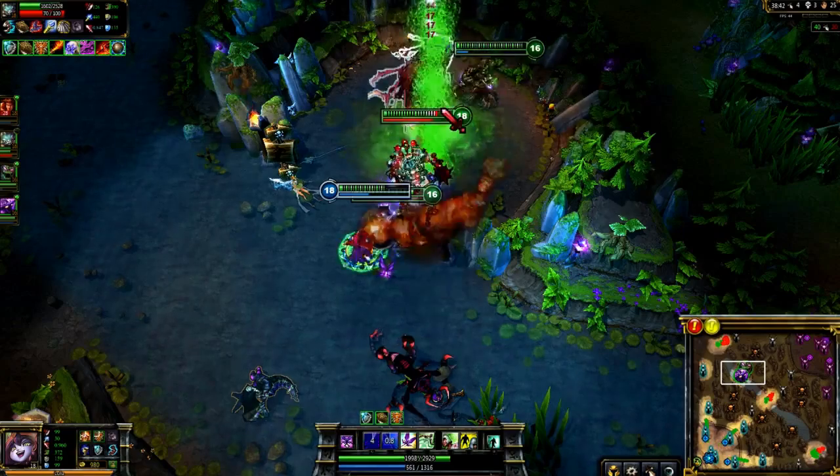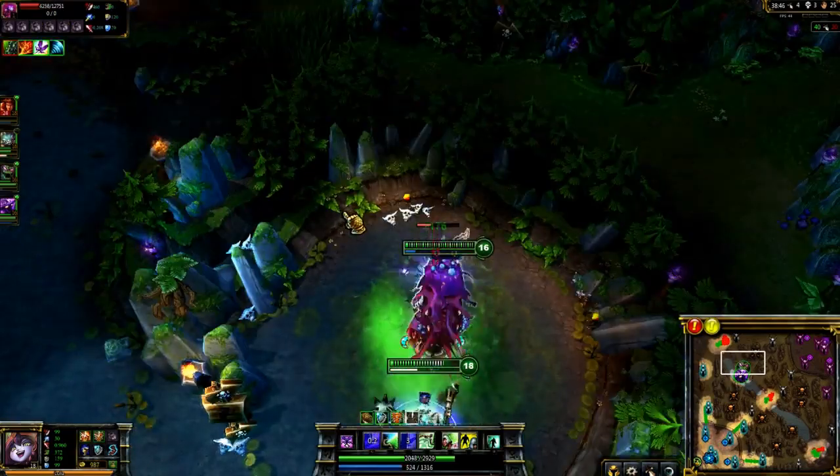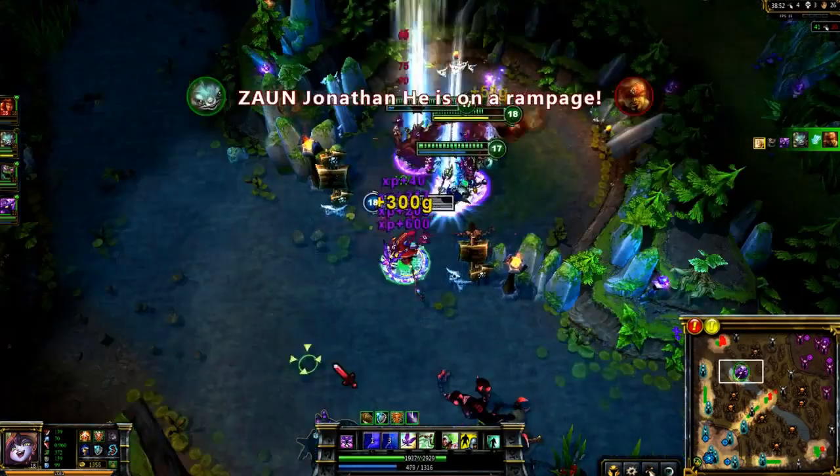When your team attempts to kill Baron, save Whimsy for any potential steal attempts. Here Lee Sin comes in to steal Baron, so I tag him with Whimsy, and our team turns to focus him down. We pick up the kill, and then Baron uncontested.